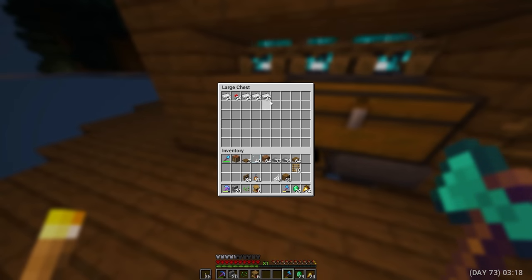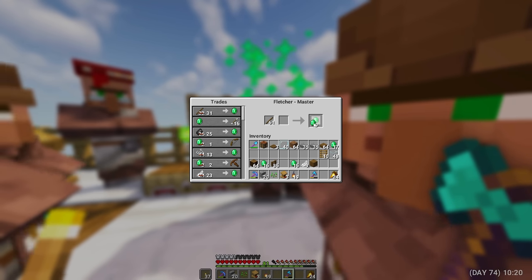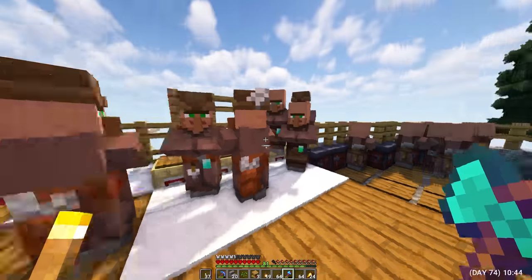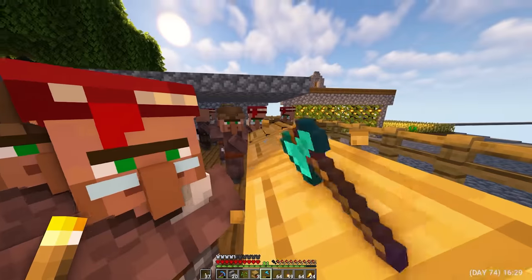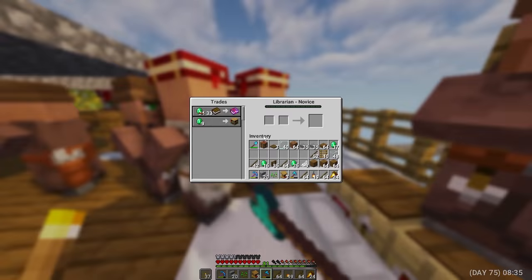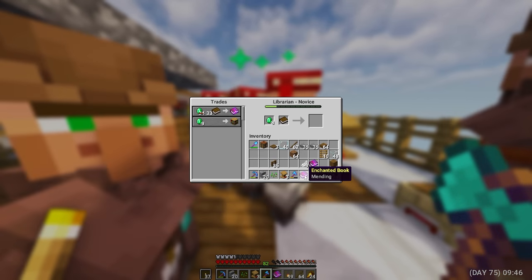On the iron farm, I saw three stacks in the chest, but unfortunately the first farm did not work. Day 74. I finally found a repair book — it was really long. But when I was selling sticks in order to get emeralds, the resident changed the auction. He decided he didn't want to sell the book for repairs anymore. At this point, I was very upset, because I had been looking for this book for several days. But I'm serious and I'll find her again. Day 75. I keep breaking pulpits and changing librarian trades, and a few minutes later I found it again. I bought two repair books and added them to my axe and pickaxe.